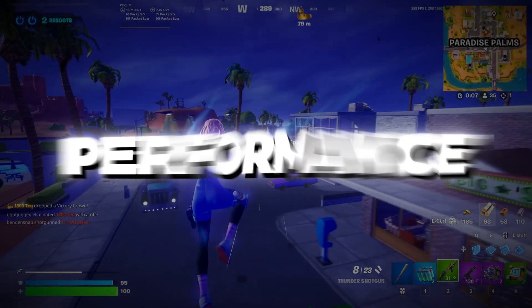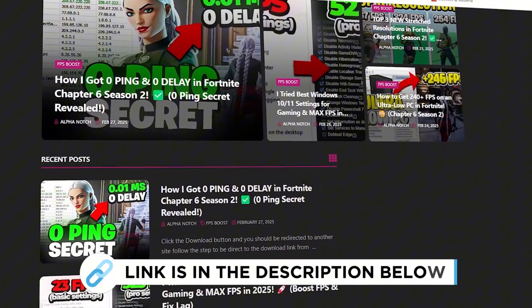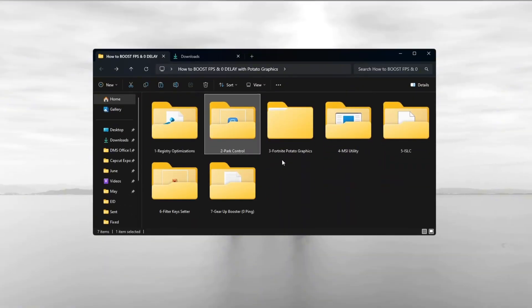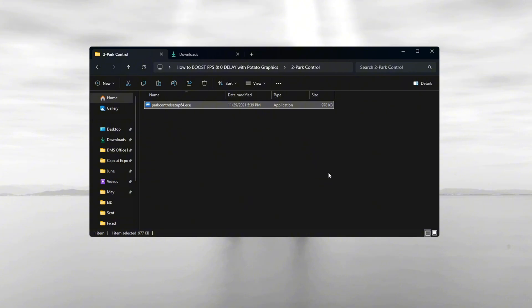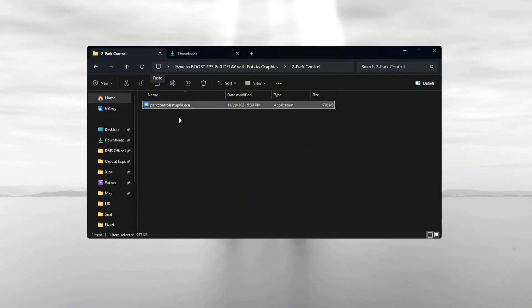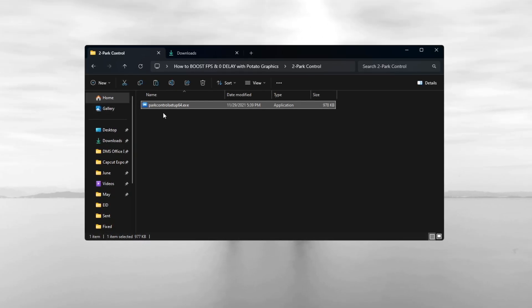Step 3: Boosting CPU Performance by Unlocking All Processors in Fortnite. Your CPU has multiple cores, which are like small processors inside your main processor. But sometimes Windows does not use all of them, and this can lower your performance. To fix this and make sure your CPU is using all its cores, you can use a free program called Park Control.